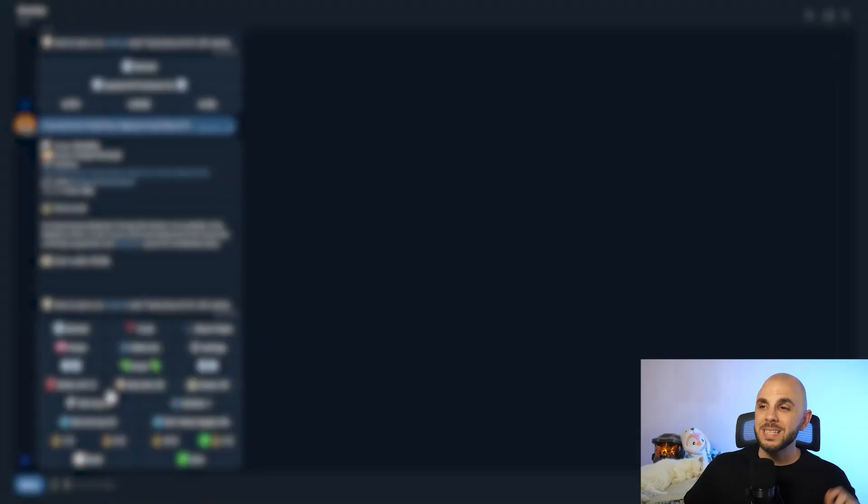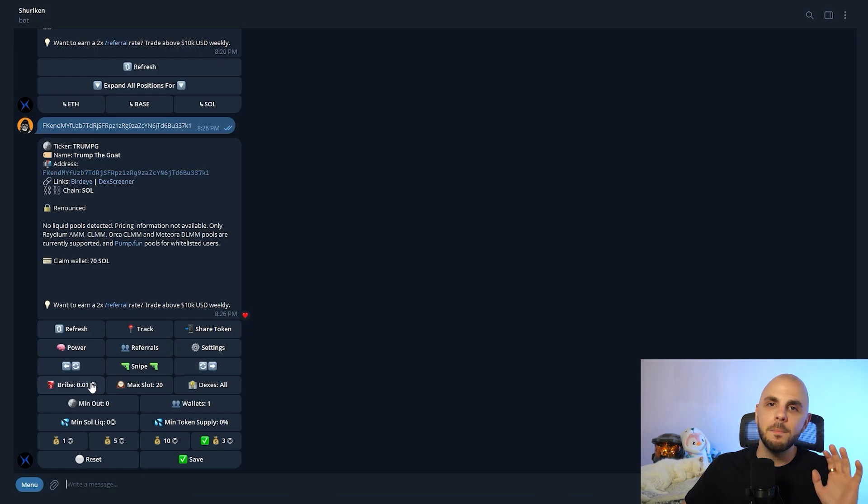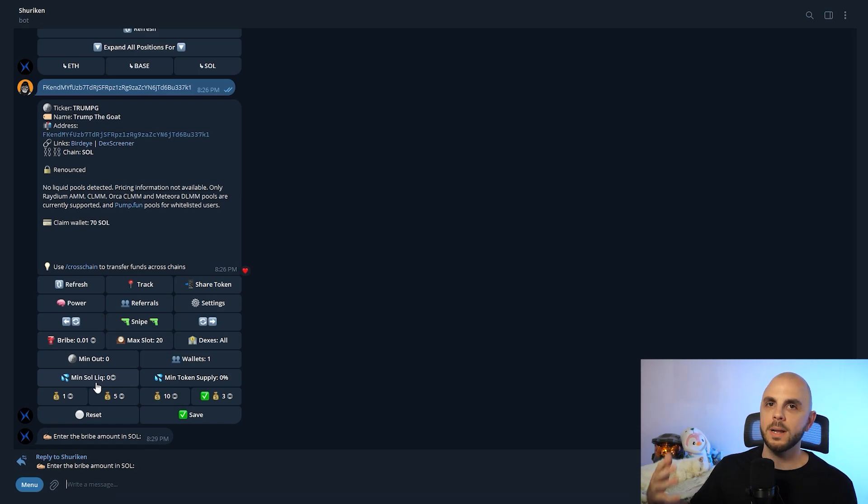There is no one-size-fits-all when it comes to bribe. I can't tell you to put 0.05 and your transaction is always going to go through first — it really just depends on how many people are trying to snipe and how hyped the token is. If you're familiar with minting a very hyped NFT during a public sale, when we'd preset our gas in MetaMask, it's very similar — we didn't know how high Gwei was going to go, but we'd all try to predict it based on previous hyped mints. You're pretty much just guessing in most scenarios. In a lot of cases, 0.01 Solana is going to be absolutely fine. If you really want to push it, you can go with 0.05 or 0.1 to get competitive.